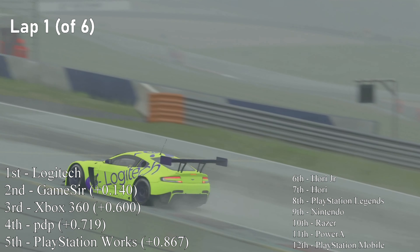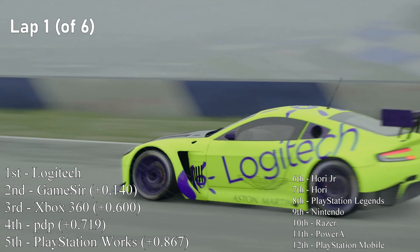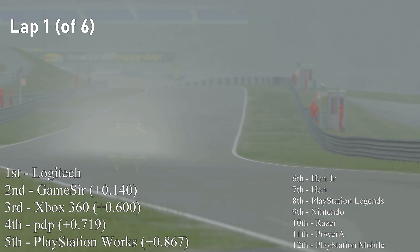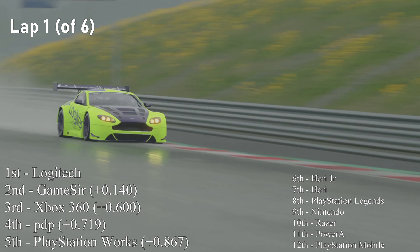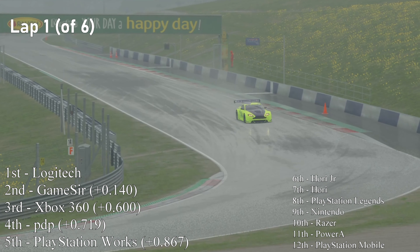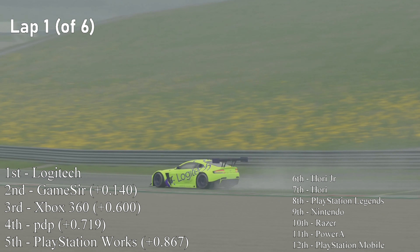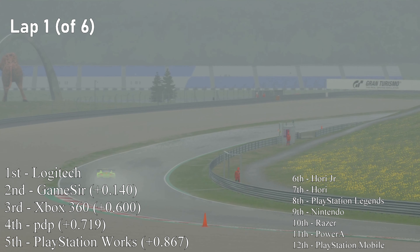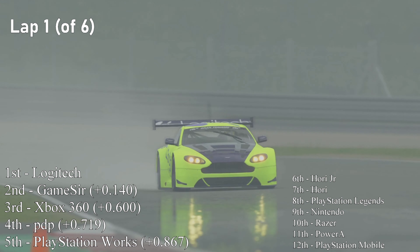The Logitech G29 is the pace setter for the first sector. GamesSir are up there in 2nd, Xbox 360 in 3rd. PlayStation Legends — which is a 6-axis controller — down in 8th, but expect that to come back. There's obviously some sort of drama in the first sector. In 12th, PlayStation Mobile — expect that to stay there for the entire race, as it has been the entire season. This is the penultimate race, so the points here are really, really important.